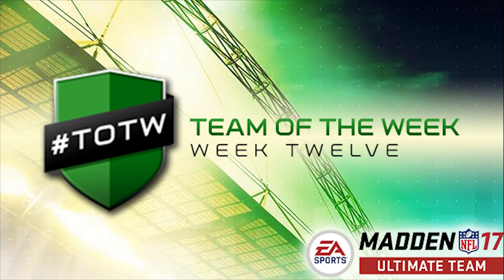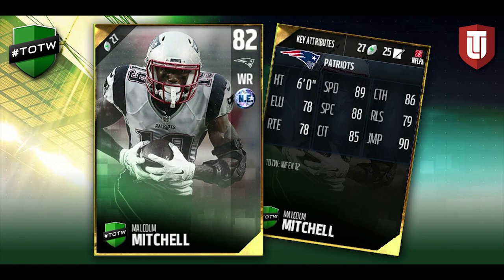Let's hop in and take a look at the Week 12 Team of the Week cards. We're gonna start off with an 82 overall gold card for Malcolm Mitchell of the New England Patriots. He had a nice game — he was able to score the game-winning touchdown. Pretty nice attributes overall, not anything super spectacular, but a decent card. 89 speed, solid catching, solid everything, but nothing too spectacular.